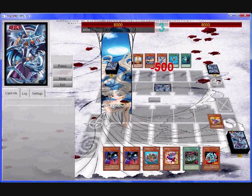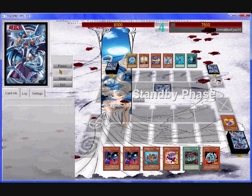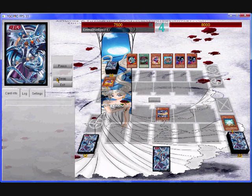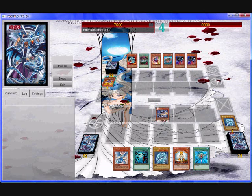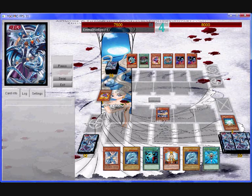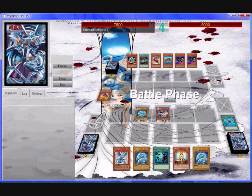Here we go — he plays Toon Cannon Soldier and deals a little bit of damage to me, but he could have done more. He's probably just double-checking to see what kind of deck I'm playing. Anyway, there goes Dark Flare and White Stone — and there it is, the swapped viewpoint. Dark Flare to send White Stones and Blue-Eyes to the grave to maximise their effects, then Monster Reborn for Blue-Eyes. Massive amount of damage done right there.